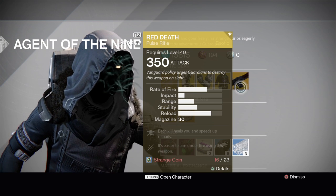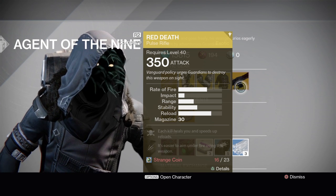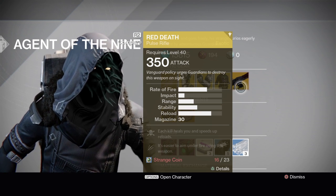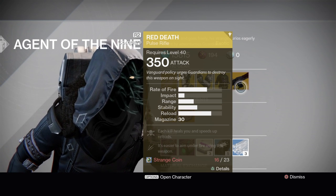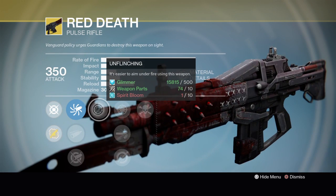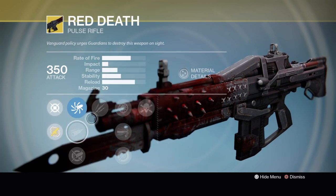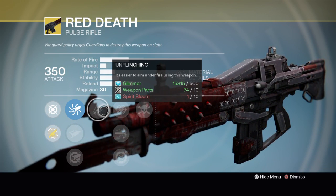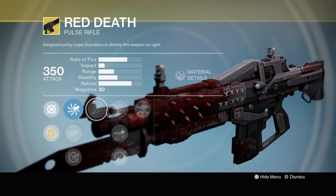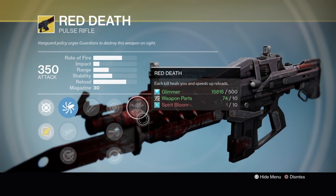And then we've got Red Death. Each kill heals you and speeds up reloads. It's easier to aim under fire using this weapon — it just looks sick for a start. Unflinching: it's easier to aim under fire. And then it's got high calibre rounds.